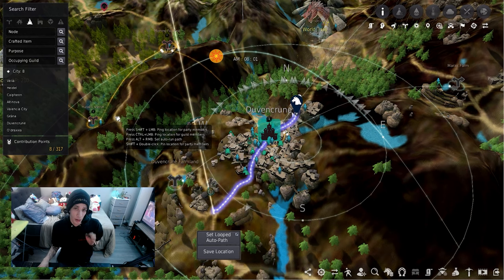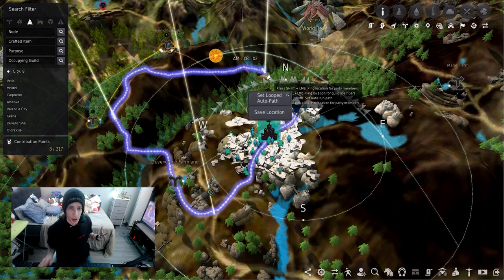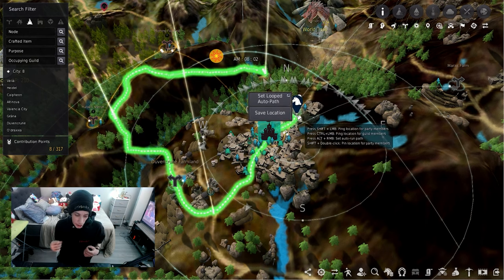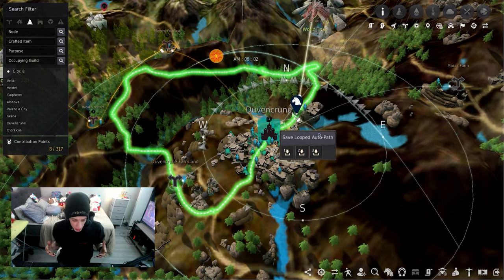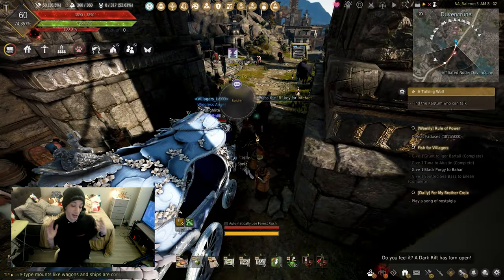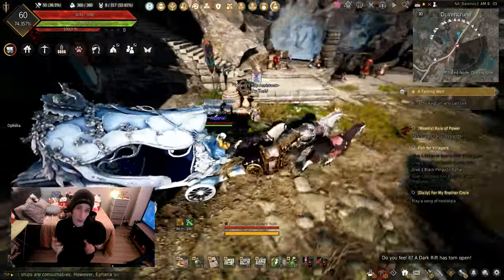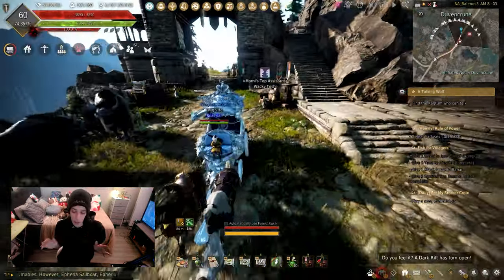When setting up a route, did you know that holding down Alt and clicking anywhere will add on to the waypoint, allowing you to make a closed loop? Once you have your route, it's as simple as just hitting T and walking away. It should be easier to get to Artisan 2 in no time, and it's a great way to level up more than one mount so that you have more dream horse attempts.